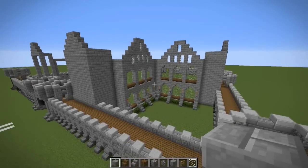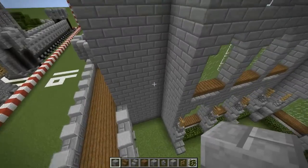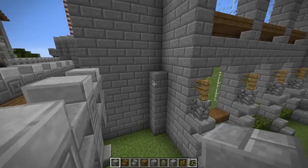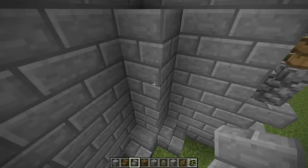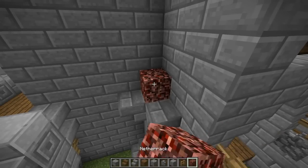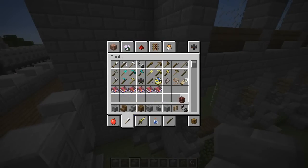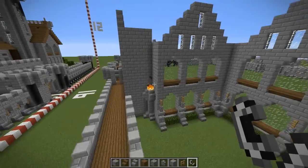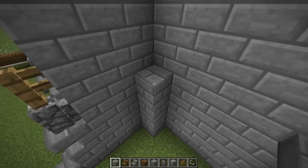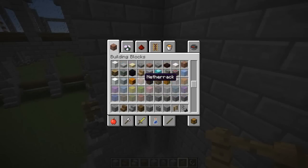Alright guys, so far your walls should look just like this. If you want to include the leaves, of course. Now we're going to move on to a small detail on the corner right here — just a six-block-high pillar of stone bricks, with two stairs on the bottom, two upside down stairs on the top, and then a netherrack piece. Two more stairs to the inside, and then just light that up. It's kind of a little fiery decorative piece on the wall.